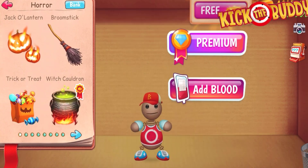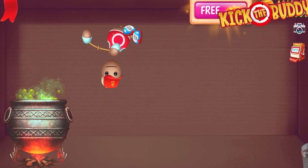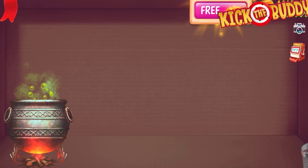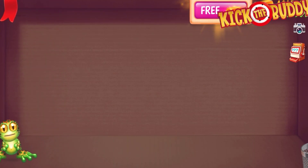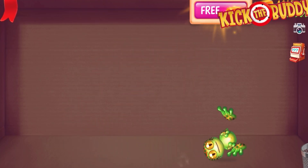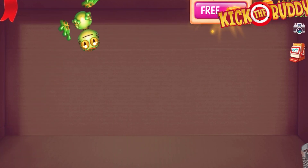All right, let me see which one I should pick. I'm gonna put this body inside this hot pot over here and see what it's going to transform into. Oh my god, he transformed into a green flower — look at that! Look at this little green flower jumping around. Wow, this is so funny, it's so cute!